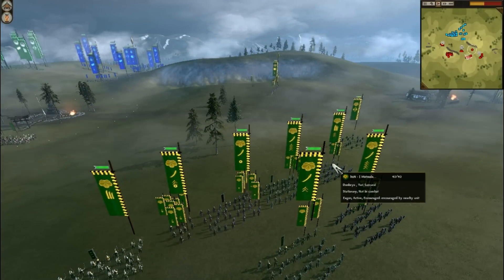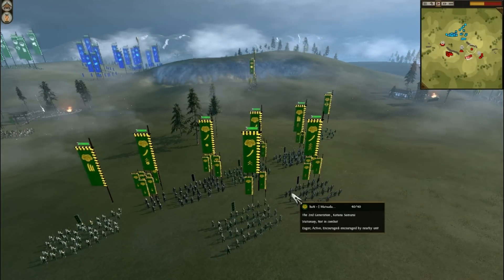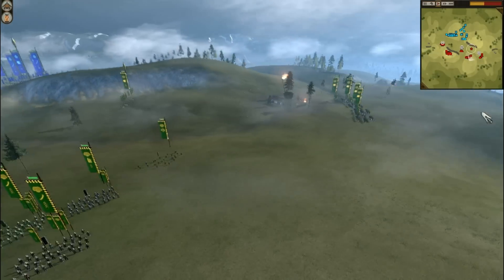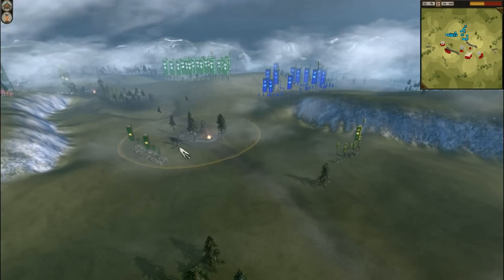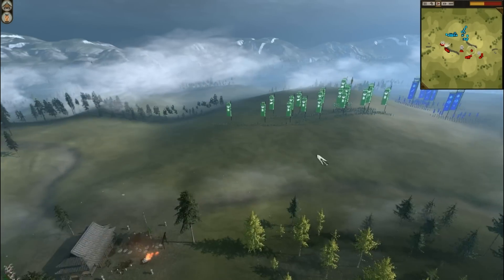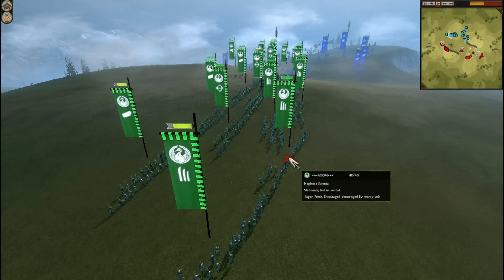That's a Yari Samurai — two Yari Samurai protecting his flanks. He's got a Bull Warrior monk there, and some Katana Samurai and Nodachi Samurai at the back. There is his general. And then he's got Yari cavalry and two great guard, which have started dismounting to capture the archery dojo and the sword dojo.